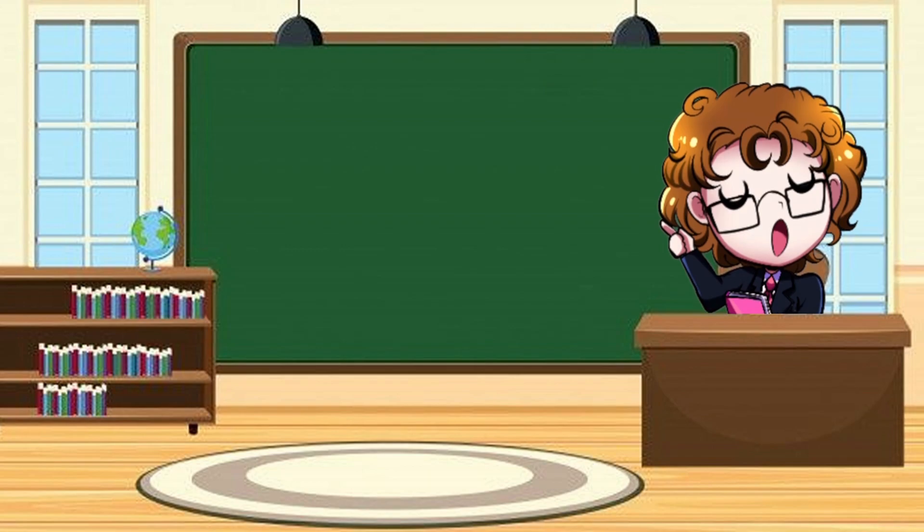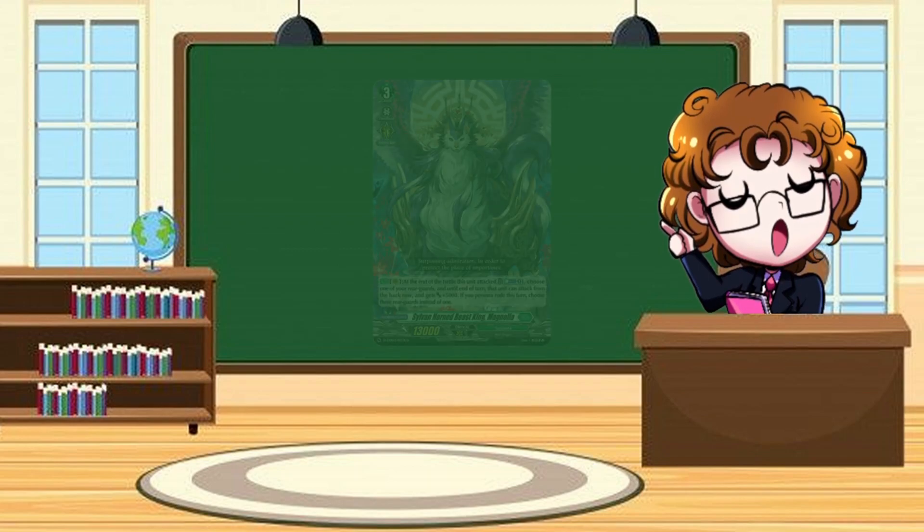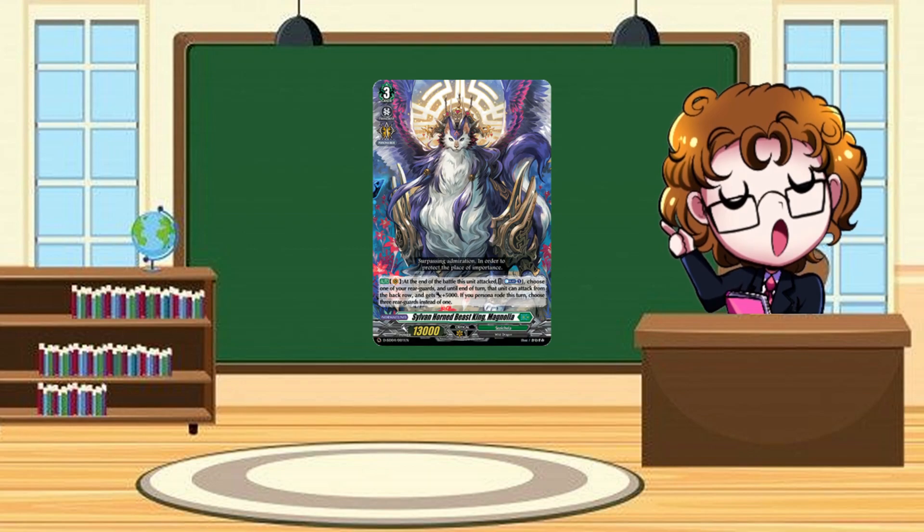Rounding up with Magnolia. With the choice restriction between Elder and Inlet Pulse, everyone is shifting back more towards base Magnolia because the draw from Inlet Pulse is really nice. Magnolia's skill is at the end of the battle this unit attacked, you can Counter Blast one, choose one unit in your back row, it gains 5k and can attack from the back row. If you Persona Ride this turn you can choose three units instead. Magnolia remains four attacks minimum, six attacks maximum. The 5k buff helps get the 8k and 10k's in the back row up to actually being able to hit the Vanguard.